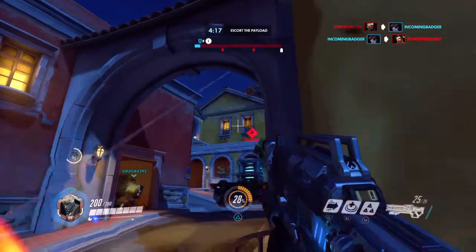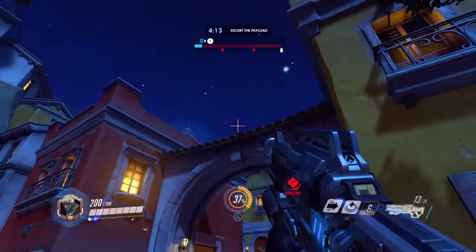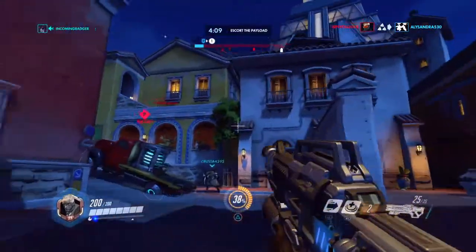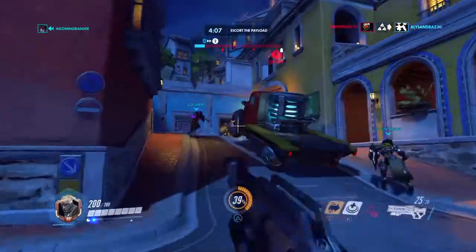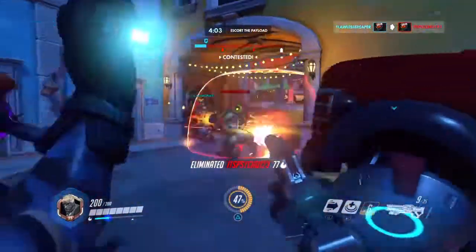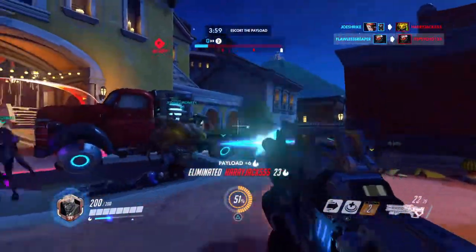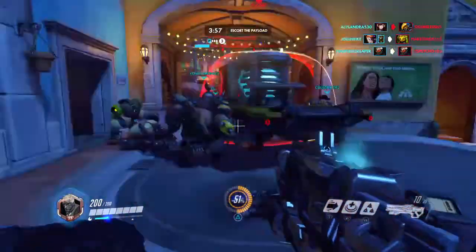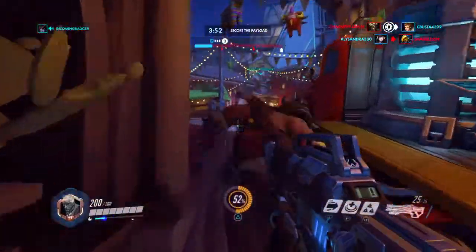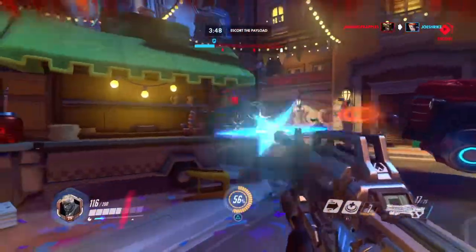Against tanks it doesn't do very well — that's kind of the counter to him. But against weaker units with lower health pools he can definitely wreck them. It does a lot of damage, especially if you use the Helix Rockets, which is the second ability. A direct hit will do 120 damage, 80 damage if it's splash, and 40 damage if you shoot it to the ground — and it does 40 damage to yourself as well.